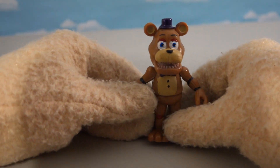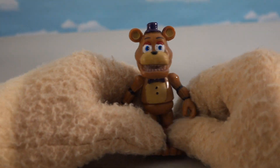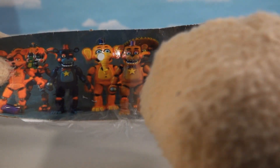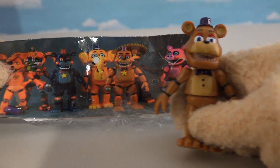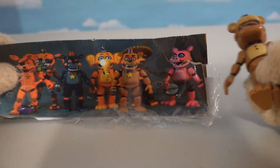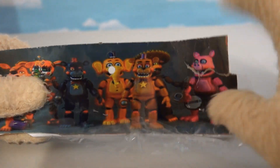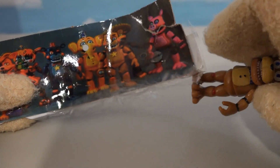The first one we're gonna take out and look at is Rockstar Freddy. Here's the first figure — wait a minute, that's not Rockstar Freddy. Where's the stardust chest? If we take a look at the top of the package with the picture, we see that Rockstar Freddy's supposed to have a stardust chest — it's not even there. And you know what, I think those are pictures of the Funko versions, just squashed down to look like these bootleg versions.